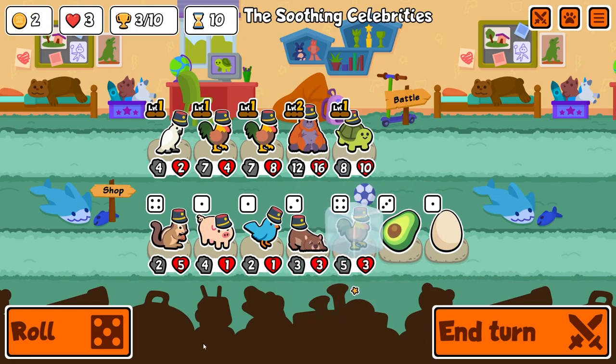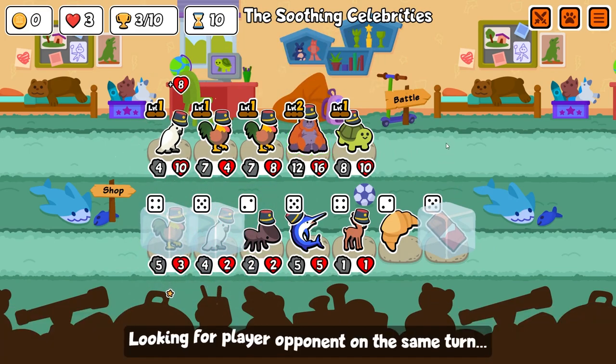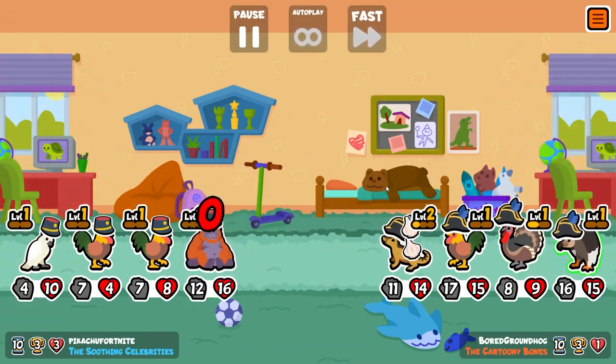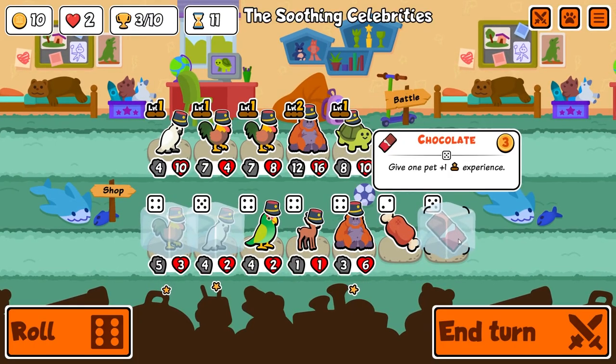Grab another rooster, huge chocolate bar there, and I get another cockatoo so the team is shaping up. All you really need is three faint pets to make the cockatoo work, and if you can level it fast and get some waffles it's pretty nasty, not gonna lie. But this turkey and vulture combo absolutely wrecks us.